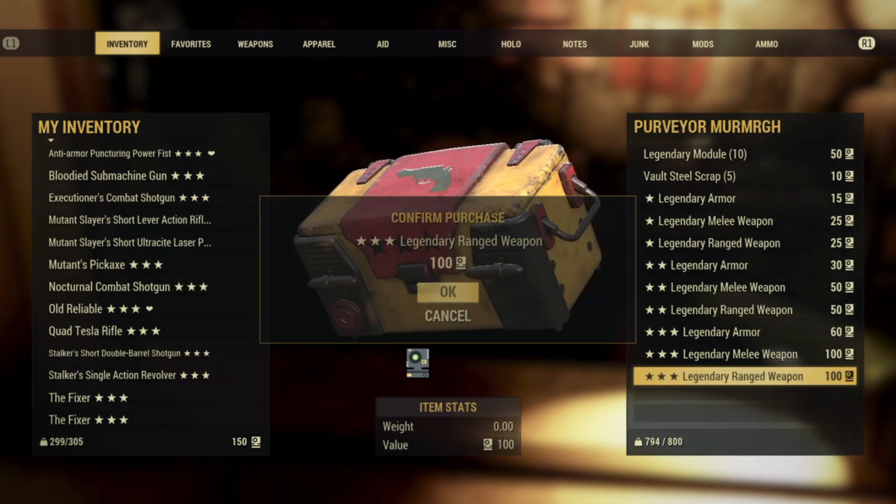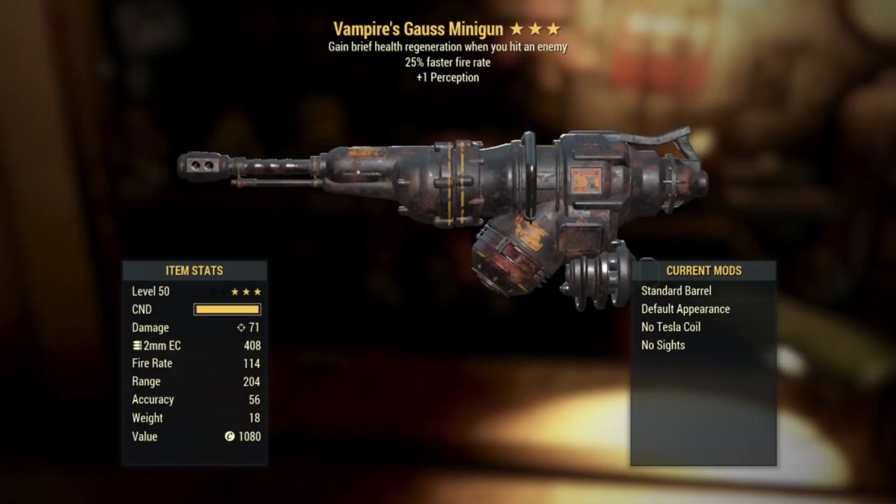And finally, number fifteen: ooh, very nice — a Vampire's Goss Minigun. She must have heard me. Plus 25% faster fire rate and plus one perception. Really glad to see another Goss Minigun. I'd say the last one is probably more of a favorite for me though. I am looking for a new build for the new year but I don't want to go back to heavy guns. I might just sell this one. Can you even sell a Goss Minigun? I've never tried — I'll have to find out.